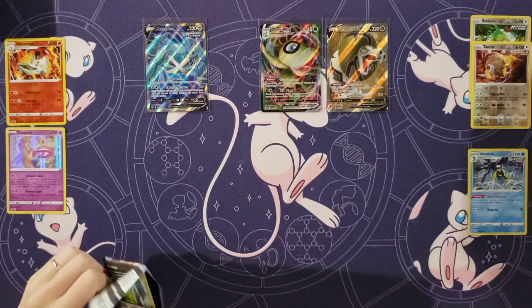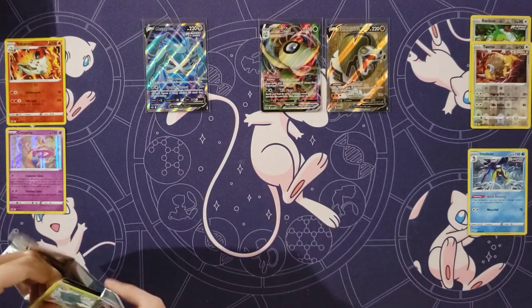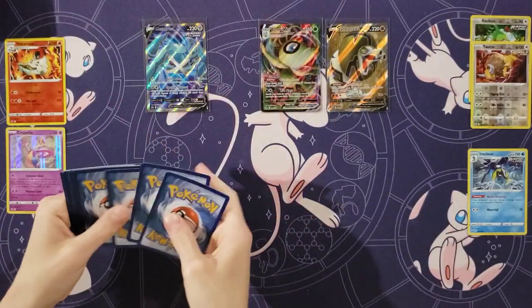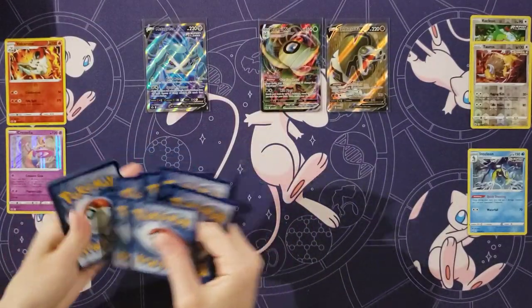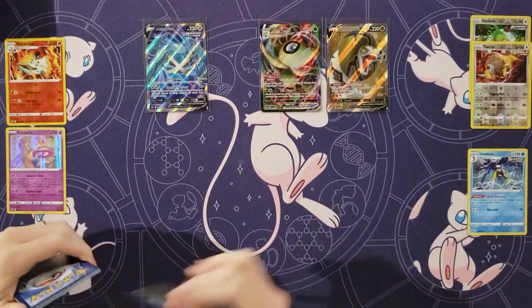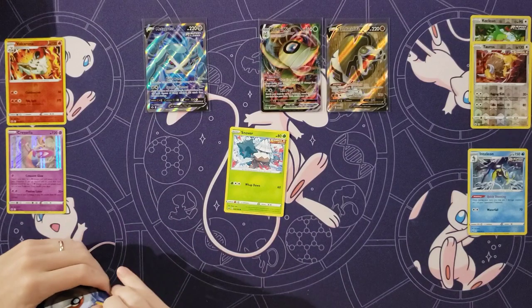Your favorite Pokemon in here. They need to make a Spiritomb V now — that would be kinda cool. Is it even a playable card? This one, I think, is the counter to Mad Party. If you play one of these and your opponent plays Mad Party, you basically automatically win.